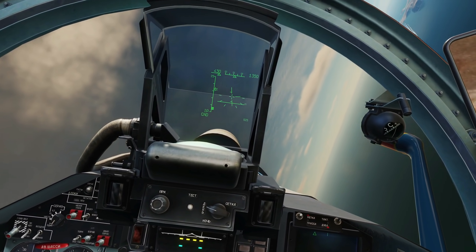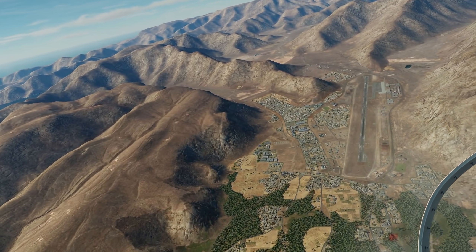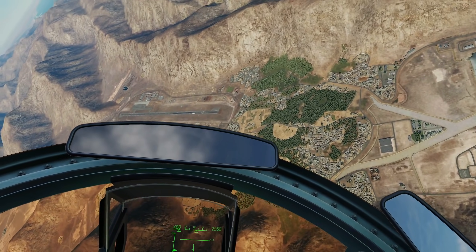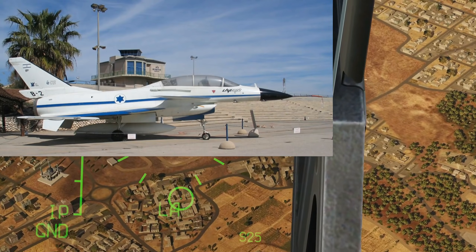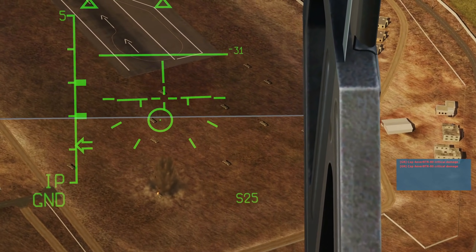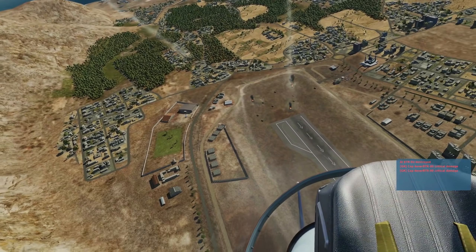I'm going to press 7 to get the air-to-ground mode up, select my rockets which have already been selected. I'm going to run in on the targets now. Reading from the stream members, they're saying this is a copy of the Israeli Lavi aircraft — I'd like to know your thoughts on that. These guys are about to die horribly. That was not good for their health. How do you like those S-25s?